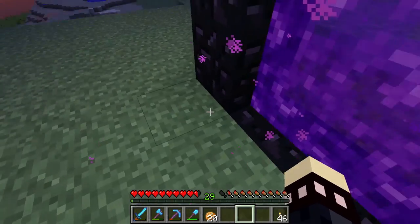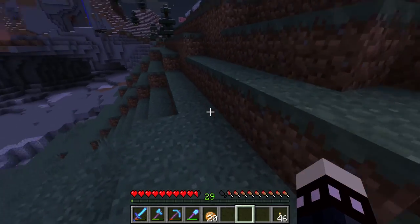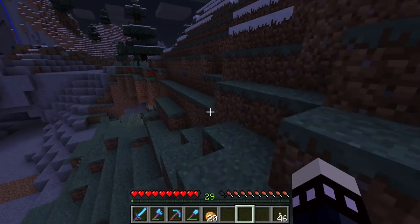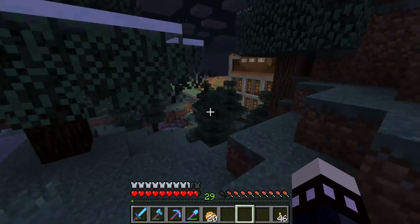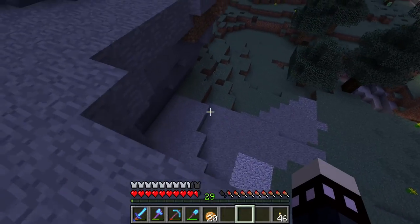I've talked about this on camera but haven't actually shown it — I moved my portal two blocks and now instead of coming out where I used to, I come out all the way over here, and my base is right there. The portal's on the other side, so I'm not sure what that's about.